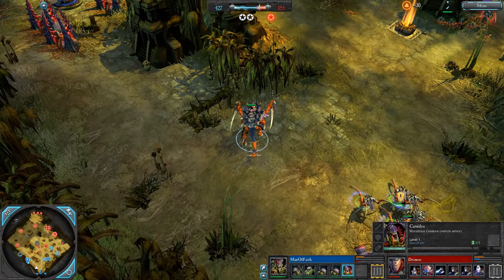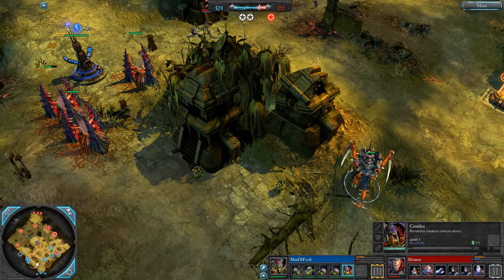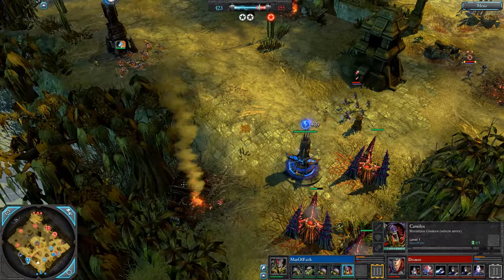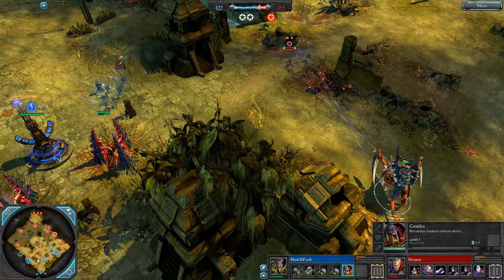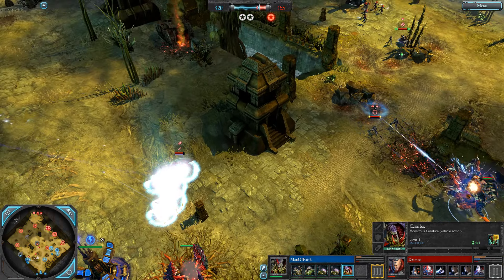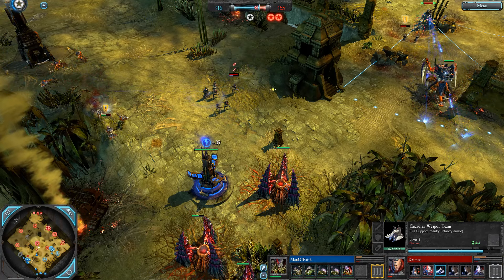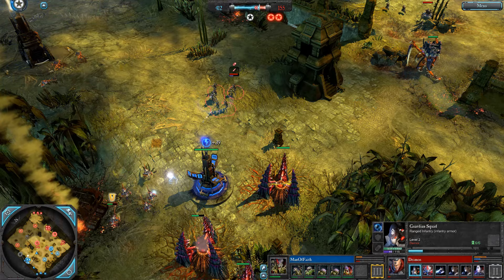Here comes the Carnifex — it has to be a Fomback, I would imagine. You could go for a Barb Strangler but the Barb Strangler is going to get wrecked by the Wraithlord, and that would be such an obvious play for Deimos to counter it. So you've got to go Fomback — there's only one Shuriken so it shouldn't be able to deal with a Fomback even if it gets a Bright Lance. Mass retreat here from Deimos — the Hive Tyrant nearly caught out the Warp Spider.